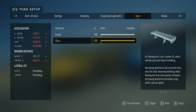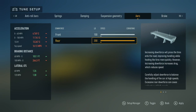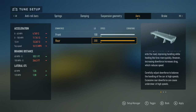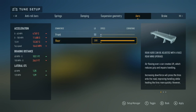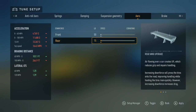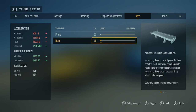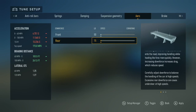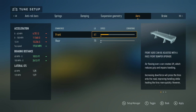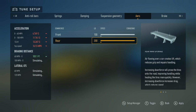Acceleration: 0 to 60 miles per hour — 4.769 seconds. 0 to 100 miles per hour. Downforce front: 100 pound, from speed to cornering. Downforce rear: 200 pound. Acceleration 0 to 60 — 4.751 seconds. 0 to 100 — 11.565 seconds. Quarter mile. Downforce front: 50 pound. Downforce rear: 75 pound.